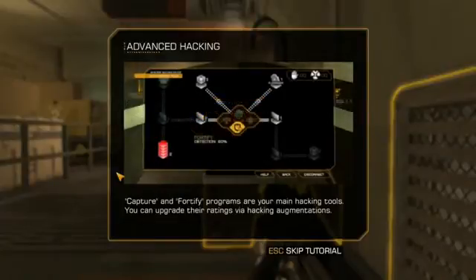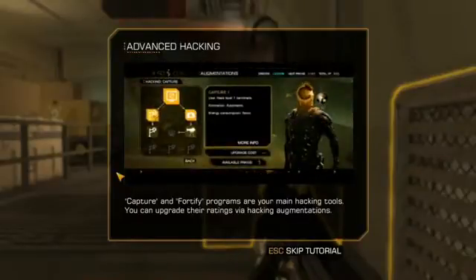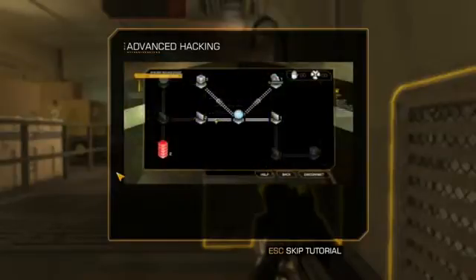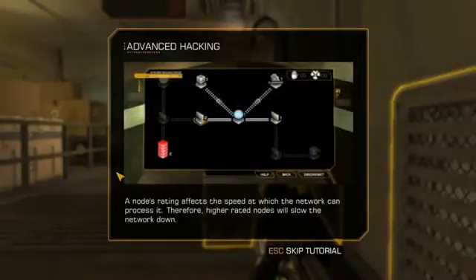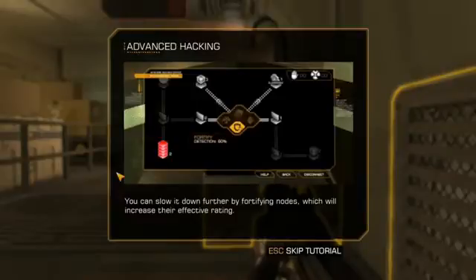Capture and Fortify programs are your main hacking tools. You can upgrade their ratings via hacking augmentations. A node's rating affects the speed at which the network can process it. Therefore, higher rated nodes will slow the network down. You can slow it down further by fortifying nodes, which will increase their effective rating.